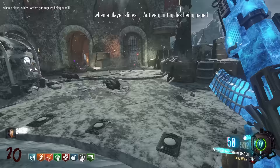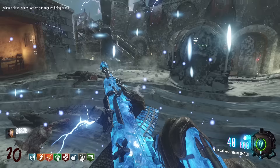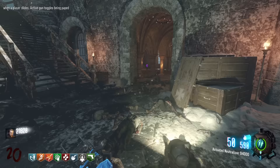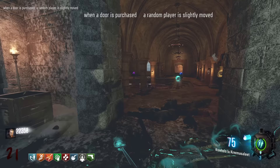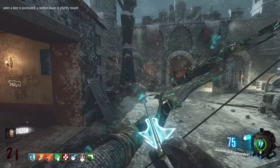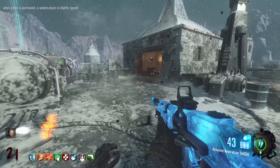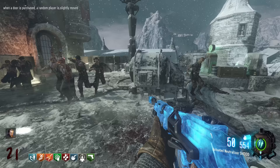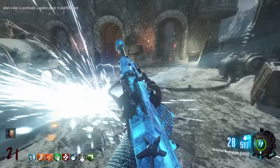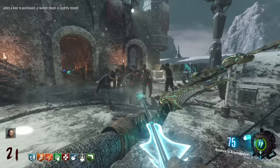When a player slides, active gun toggles being Pack-a-Punched. We're on round 20 and still haven't had any game-breaking ones. I just slid and it un-Pack-a-Punched my gun! We just slide again to get it back anyway, but it's getting trolling. At least it wasn't lose a perk when you slide, because sliding is too second nature in BO3. When a door is purchased, a random player is slightly moved - I think we've opened basically every door in existence on this map now. This is why we keep Effect Stacking on - someone in my comment section suggested trying it without, and I wanted to fulfill that request. But yeah, I think we will keep Effect Stacking on in the future because it just adds more fun.